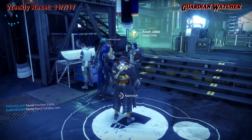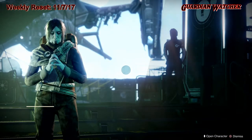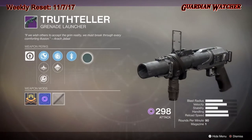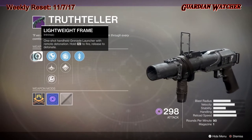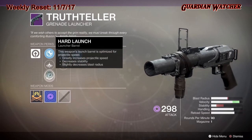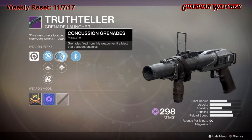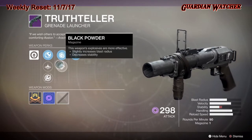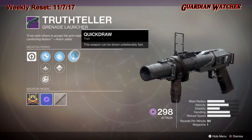For Dead Orbit, if they win, we get the Truth Teller, which is a grenade launcher. It has Lightweight Frame, Confined Launch, Linear Compensator, Hard Launch, Concussion Grenades, Black Powder, and Quick Draw.